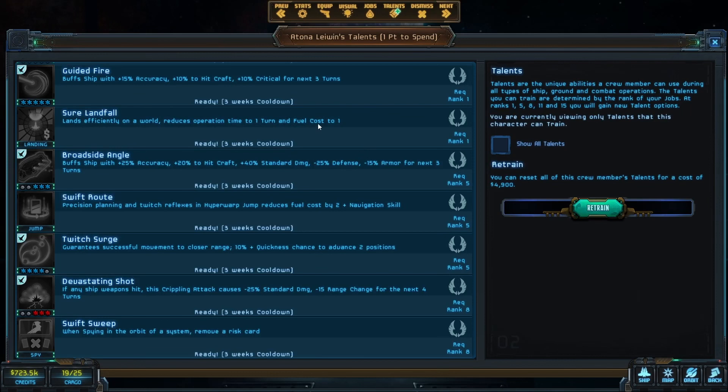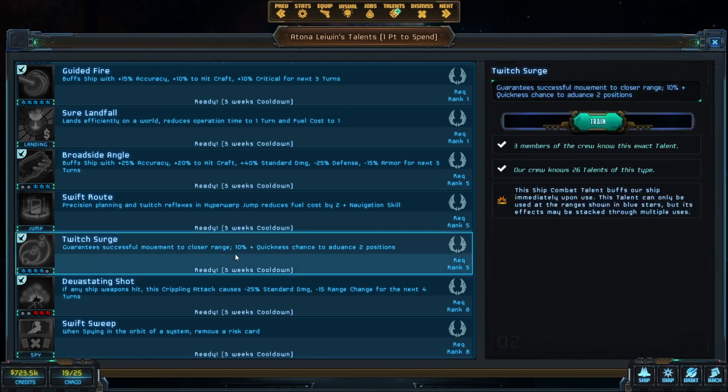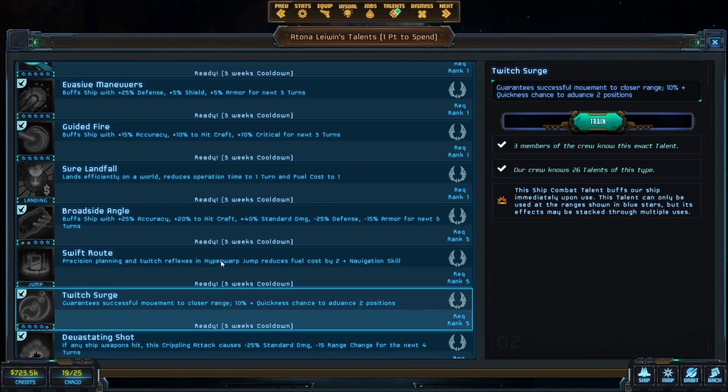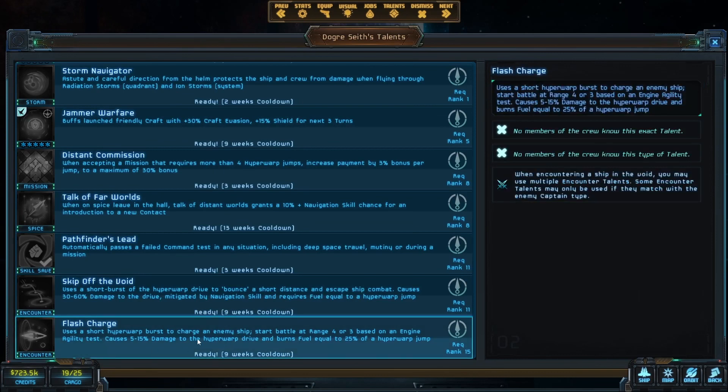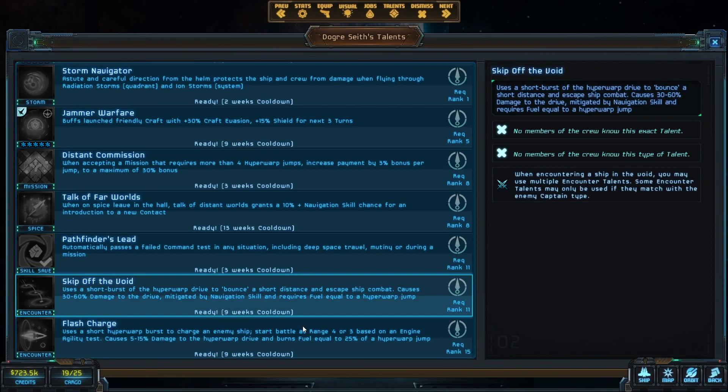The other talent I tend to rely on to help get in faster and close range is Twitch Surge — it guarantees successful movement to a closer range, and there's a 10% plus quickness chance to advance two positions so you can close really fast. We need a few of these since we don't have flash charge. Flash charge, the one that lets you start combat at range 4 or sometimes range 3, is a level 15 navigator skill, so you're actually going to skip off to the void before you get it. We kind of have to live without it for a little while, but this build still works in normal mode.